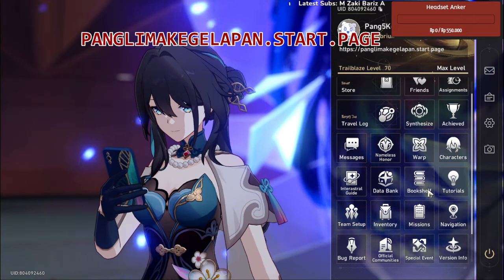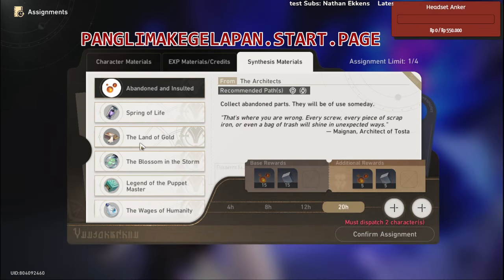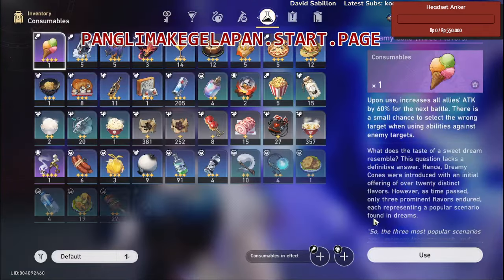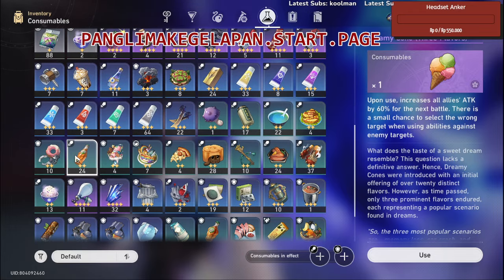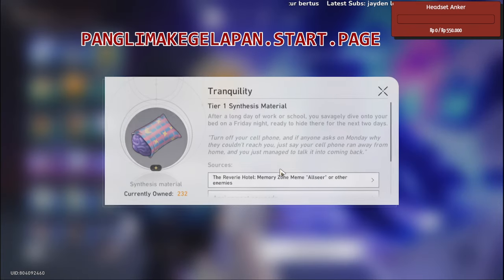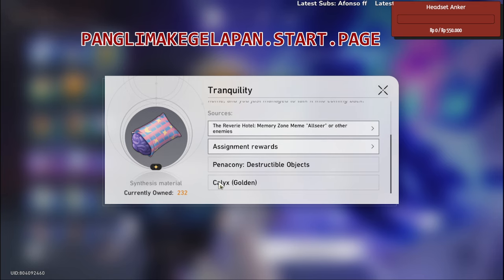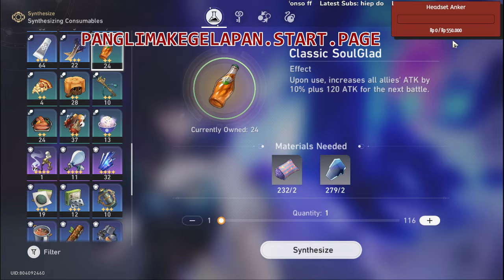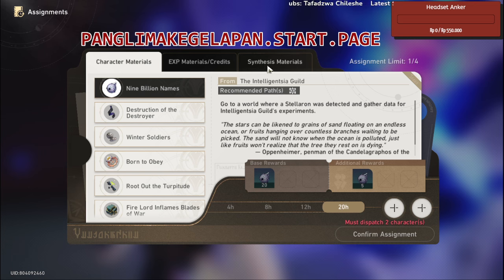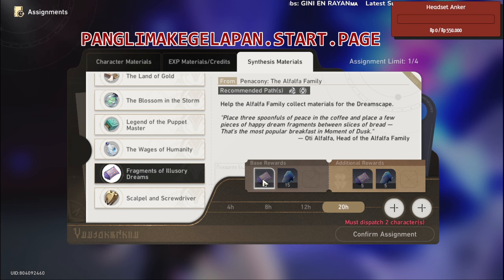After reaching Penacony, you can go to Assignments — there are new synthesis materials available. The game doesn't really tell you this clearly. You might think you need to farm Penacony Destruction, Calyx Golden, and do a lot of grinding, but if you go to the Synthesizer you can get it basically for free every day.